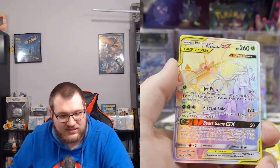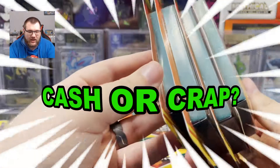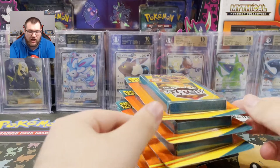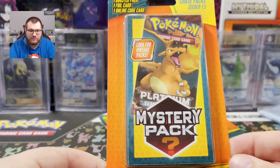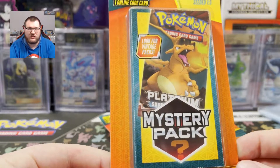Welcome back, Magic here with our Unbroken Bonds mystery pack. What is going on Pokemon Card Nation? Welcome back to another video. It has been a long time since I've done one of these. Welcome back to Cash or Crap. Today we have six mystery packs to open. They all have a chance at vintage packs and a one in five chance at chase packs, which includes vintage packs as well as stuff like Dragon Majesty and Shining Legends.